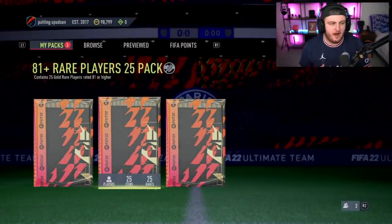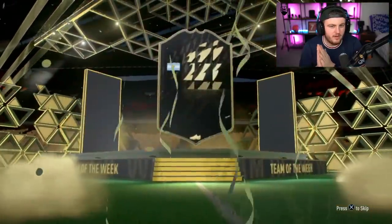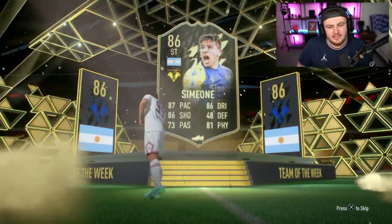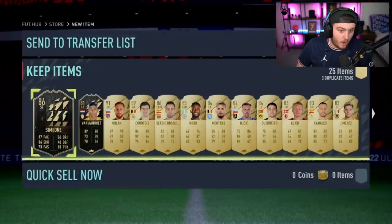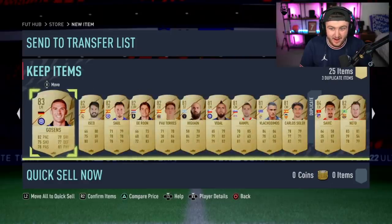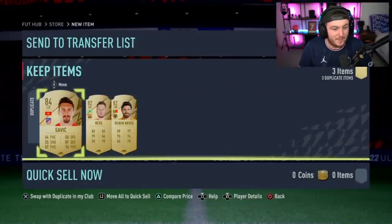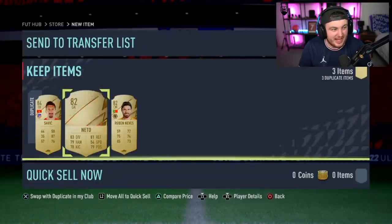81 times 25 first — what are we saying? It's going to be Simeone. 86-rated inform — not bad, it's good fodder. Is there anything else in there? Oblak, Courtois, and Sergio Busquets. EA, I see you — that is a really good 81 times 25.